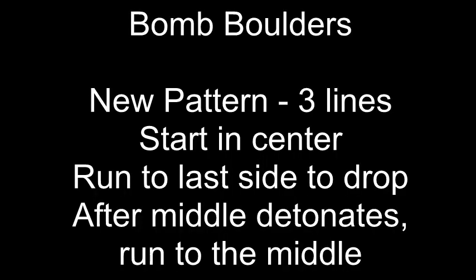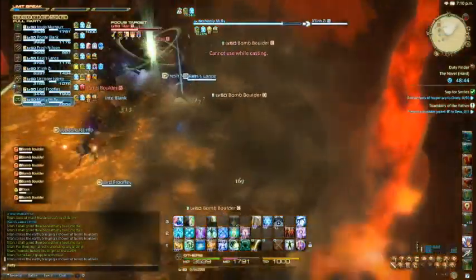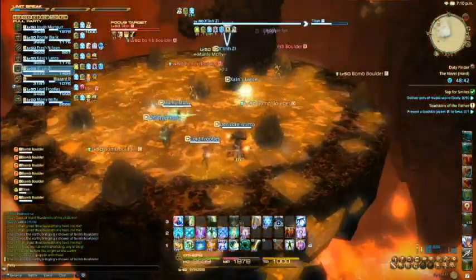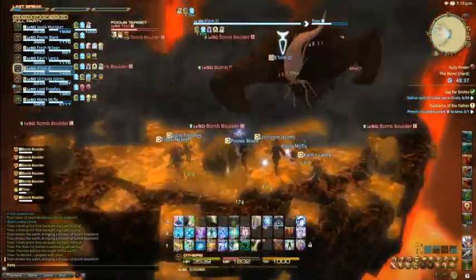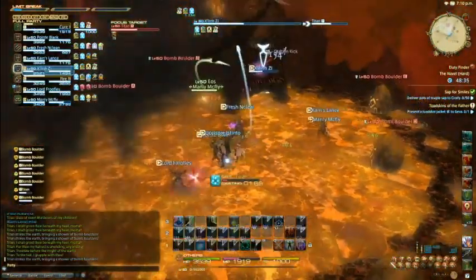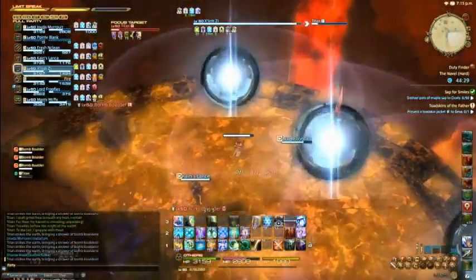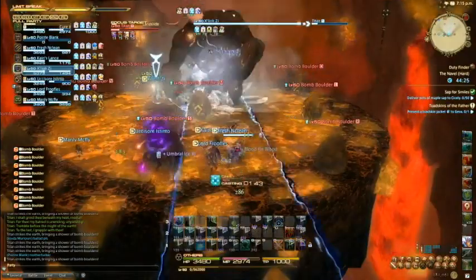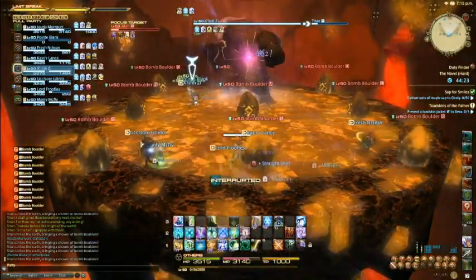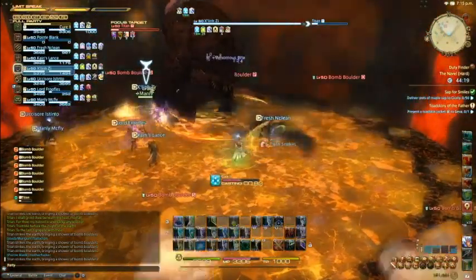The second major change in phase five is with bomb boulders. He'll drop a new pattern consisting of three lines: one in the center, then one on one side, then one on the other side. When the one in the center drops, run to the center, and when you see which side drops first run to the opposite side. After the center bombs explode run back to the center to avoid the rest. He'll alternate between this and his other two patterns, but the other major change is that he'll always use a Landslide during the boulders — not waiting until after — so make sure you're not positioning yourself such that you'll have to run into the bombs or the Landslide to avoid one or the other.